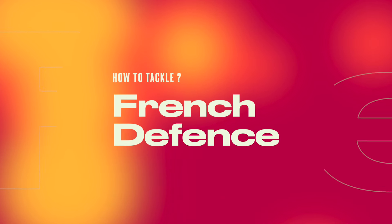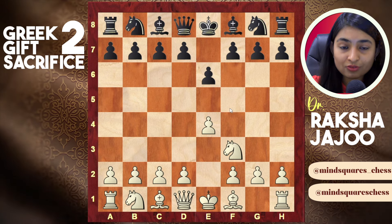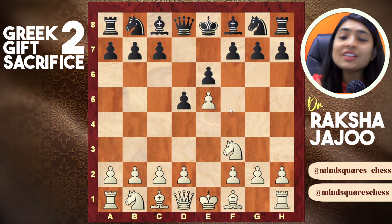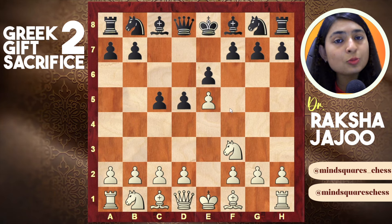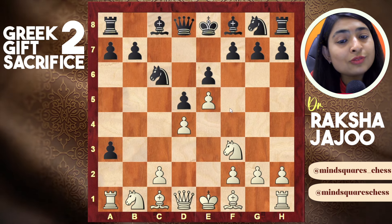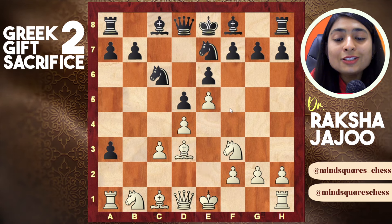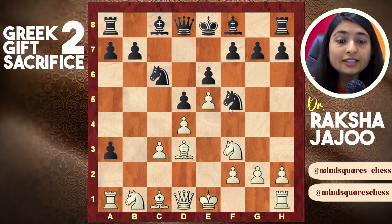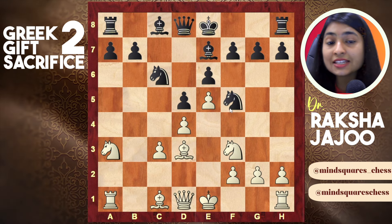In the French Defense after e4, they start with e6. We play knight f3, they play pawn d5, and we push the pawn to e5 — now the knight cannot come to f6. If they play pawn c5, you start with the Wings Gambit again: pawn b4, let him capture, pawn a3, he captures again, then pawn d4. After knight c6, pawn c3, the knight comes to e7 and can go to f5 or g6. We can first recapture on a3 and wait — let him play bishop e7, signaling he wants to castle kingside.